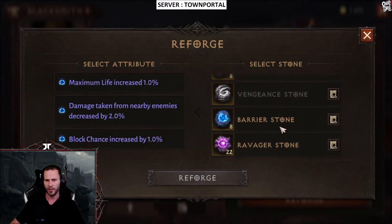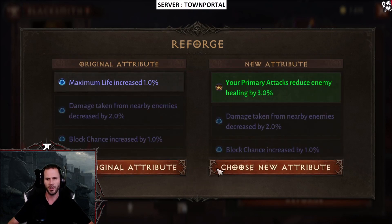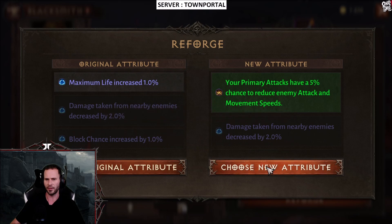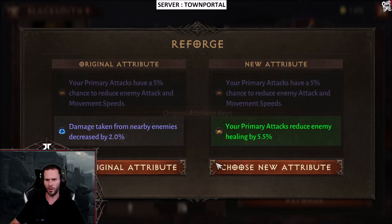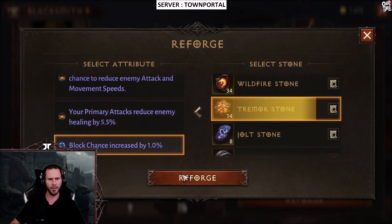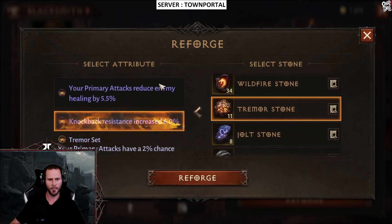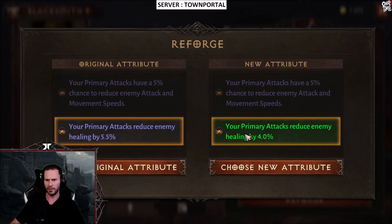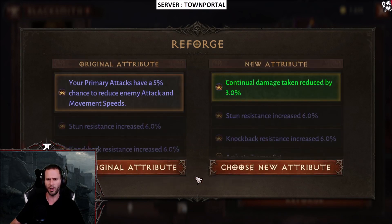We now have Wildfire, Jolt, Barrier, and Vengeance. Next is Trimmer — I'm going to stack it twice and go with all damage resistance. We should have kept that one. Let's get two stones we don't want, then roll for resistances. Continual damage 5.5 percent, we need six percent. There we go — got a max roll on that. Sun resistance six percent, that's a max roll also. Now we just need continual damage taken at max.